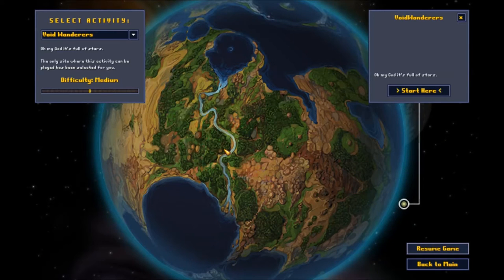What Void Wanderers is, is essentially an RPG version of Cortex Command — that's probably the best way to describe it. So rather than fighting several battles through a campaign on a single map, you're basically in a spaceship and you travel around, land on planets, collect gold, fight battles, and everything that you pick up you get to keep and bring back to your ship with you. So it's pretty cool.